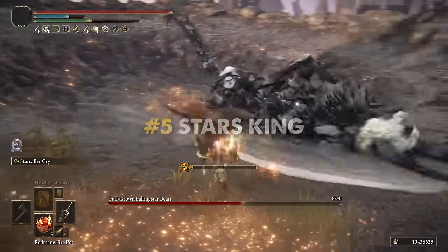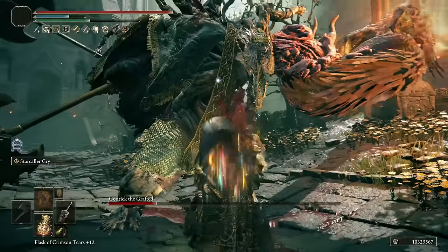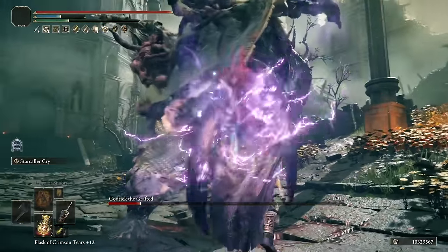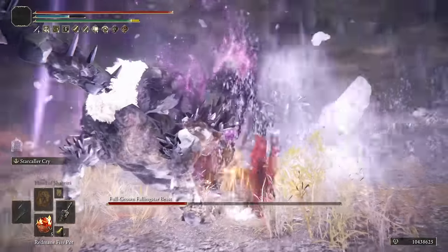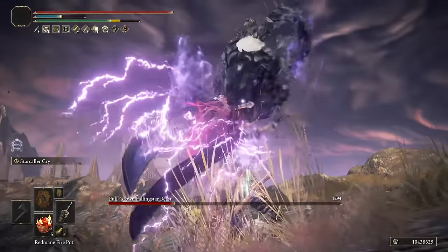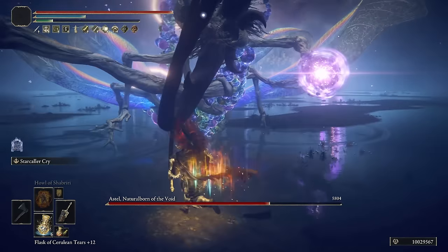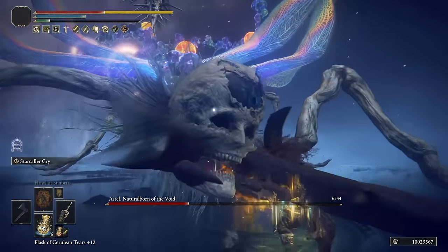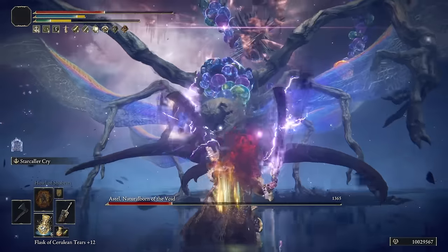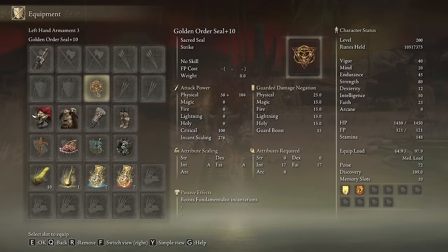Moving forward into the top 5 we have the Star's King. I don't understand why, but players don't show much interest in the Starscourge Greatsword, despite it being the main weapon of Radahn, one of the best Elden Ring bosses. It scales mainly with Strength and Intelligence, making this build a very unique option, dealing heavy physical damage and a decent amount of magic damage. It also has a 30% damage bonus on enemies known as Gravity-type enemies. A very cool feature is that if we wield the weapon with both hands, we will have 2 Starscourge Greatswords and with R1 attacks we will perform a very fast and strong power stance moveset. The unique skill of this weapon emulates Radahn's gravity pull and explosion. We need the Starscourge Greatsword on plus 10 and any seal we have available to cast our main buffs.